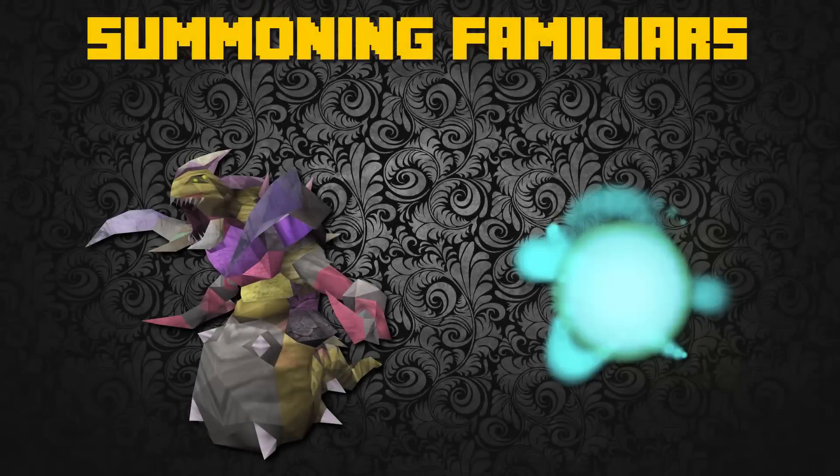Next up we also have two summoning familiars that can really help you with Divination. We have the Nightmare Muspah, which requires 81 Summoning. It's basically a Pack Yak buff for Divination — it will hold 32 memories for you, which can really speed up your process, and it will also give you a 3% chance of Enriched Memories.